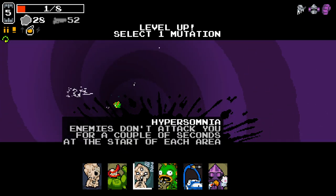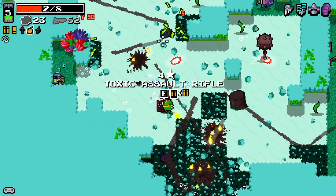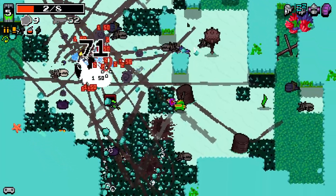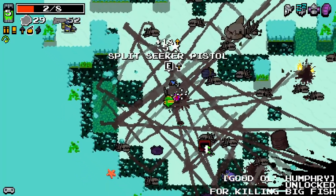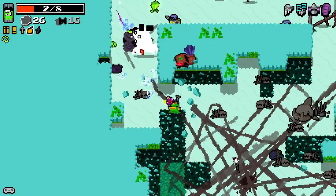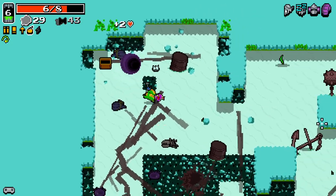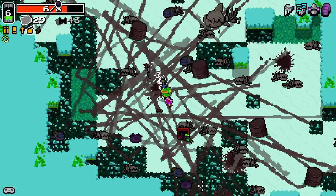We have Hypersomnia, which means enemies don't attack us at the start of a stage - I'm going to take it, it's pretty useful. Hammerhead gave us some healing from the extra resources it dropped - very good to see. We've got the boss - I'm not particularly ready, so forgive me if I run away fast. I killed you fast though. Split Seeker Pistol - I will take it, seeker pistols are a lot of fun and splitting is even better. I'm really loving this kraken weapon - I think they've changed somewhat since I last played Ultra Mod.